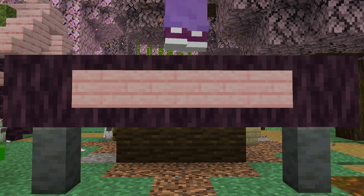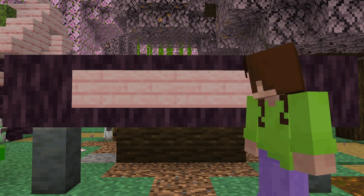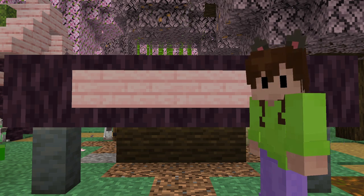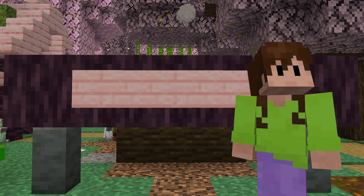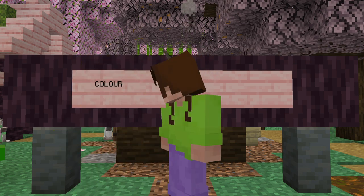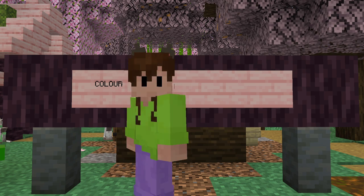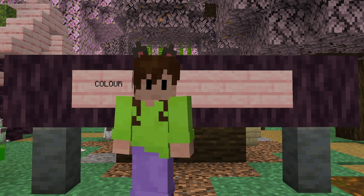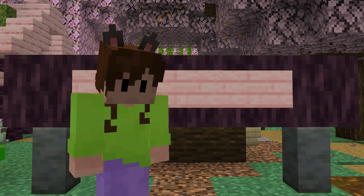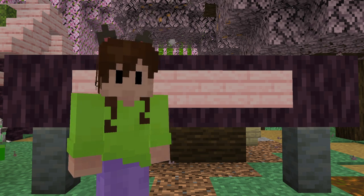Hi, I'm CZ, and welcome back to another episode of the Backyard Server. I am here in front of a board where I will show you some of the rules I want to follow while I build in this area. C number one: colour. I want to make sure that my buildings all have a unified colour scheme, but maybe not too unified. Some of my previous bases look a bit too samey, so I want to have one big colour palette that I take bits and pieces of to make a smaller colour palette for that specific building.